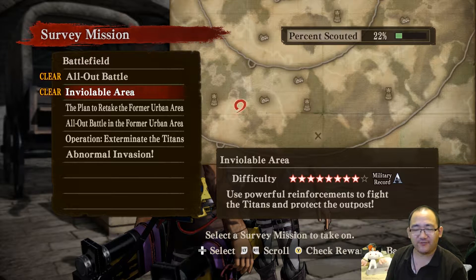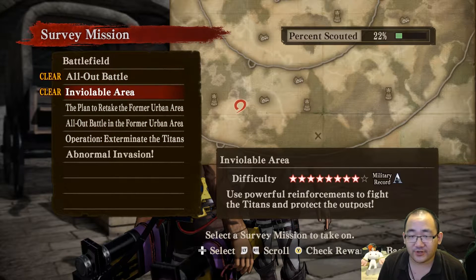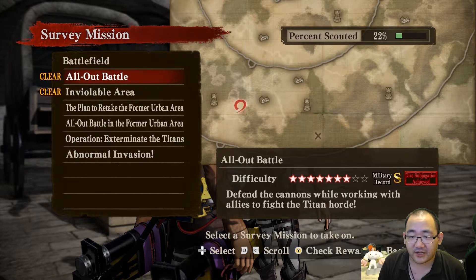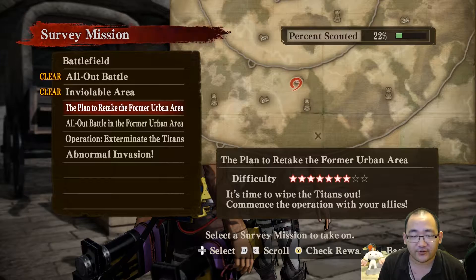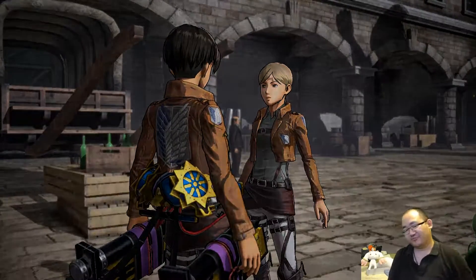So we still haven't done this inviolable area, but we can at least plan to protect the former urban area. We'll just double check which areas there are so we can do some different ones. Trying to retake the former urban area. Let's do this.